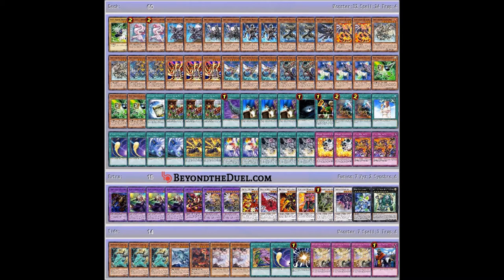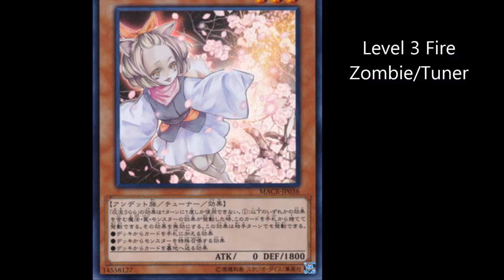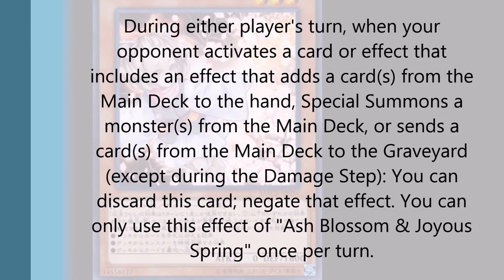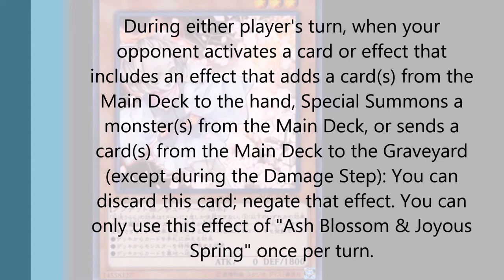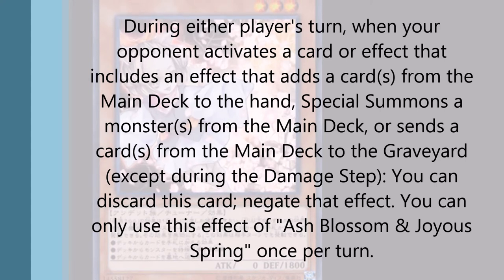This article also talks about Ash Blossom and Joyous Spring. What Ash Blossom and Joyous Spring does: during either player's turn, when your opponent activates a card or effect that includes an effect that adds a card from the main deck to your hand, special summons a monster from the main deck, or sends a card from the main deck to the graveyard — except during the damage step — you can discard this card and negate that effect. It is actually a really strong card in general.